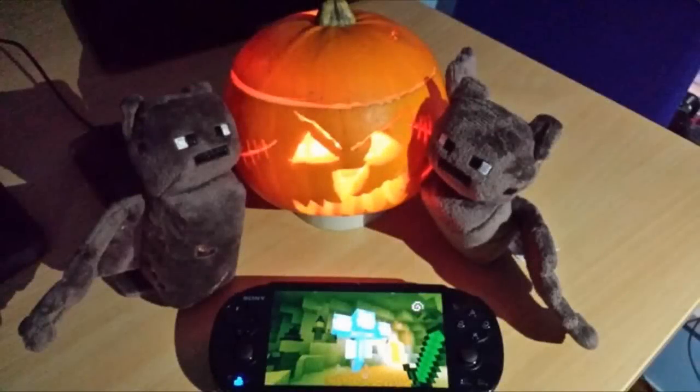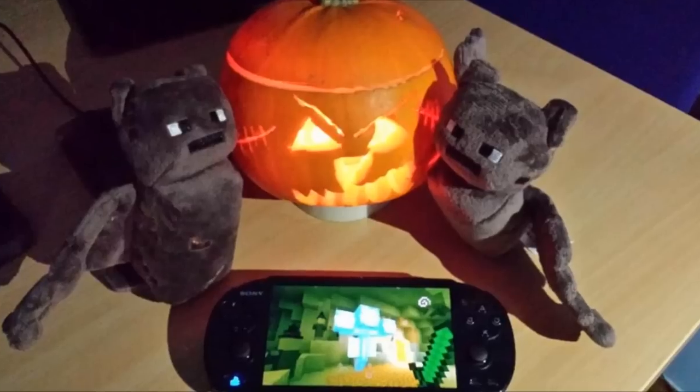Moving on to the TU20 screenshot — we have some bat plushies which are obviously going to be in TU20. And if we zoom in on the PS Vita screen we have the big bad Wither Boss, which is freaking amazing. I cannot wait to battle this guy, and we also have some witches walking around down in a cave. Pretty cool stuff — I guess this is 4J Studios' way of saying happy Halloween.